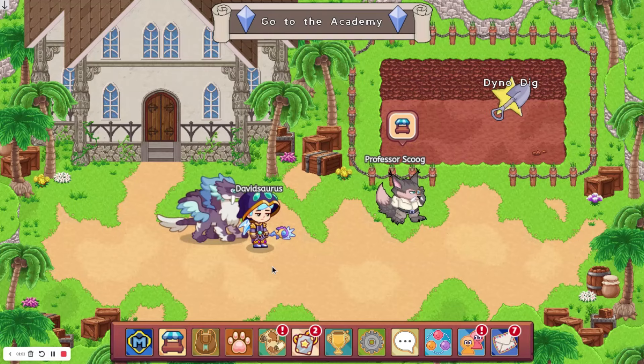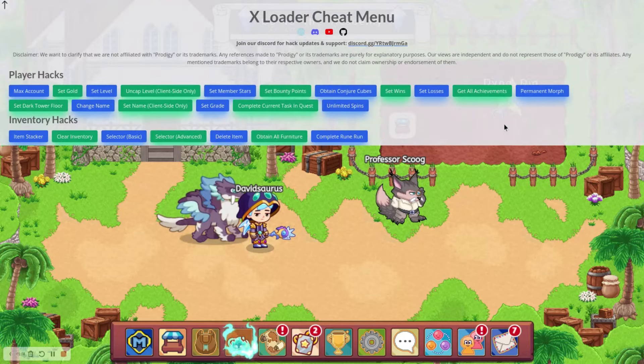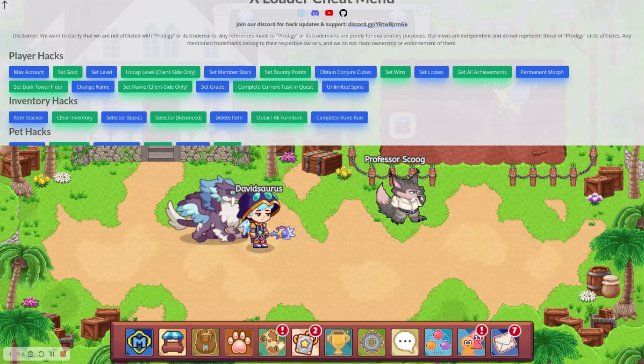If you were already logged into Prodigy, you are going to have to re-log back in, but if you weren't, then just log back in, and in the top left you will see this arrow, and here are all the hacks.